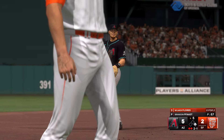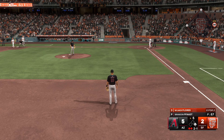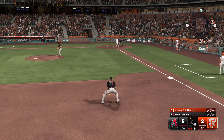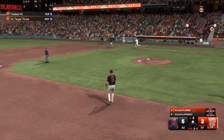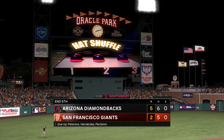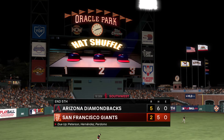We come back bottom of the fifth, it's a 5-2 ballgame, two outs, runner on first, 2-1 count for Wilmer Flores. He's 0-for-2 on the day, only hitting .239 on the season. Wind up and the pitch from Brandon Fott — simple ground ball, we're going to throw to first, and the side is retired. Five innings have come and gone, the Diamondbacks are leading 5-2. They're doing the hat game on the Jumbotron — I like it.